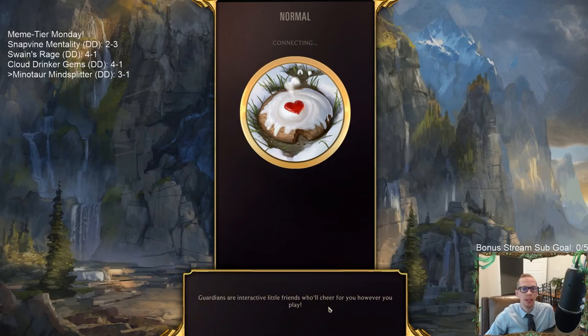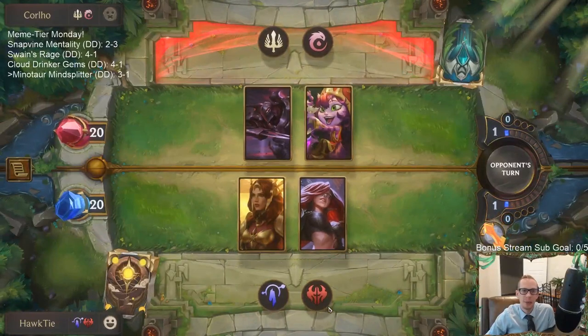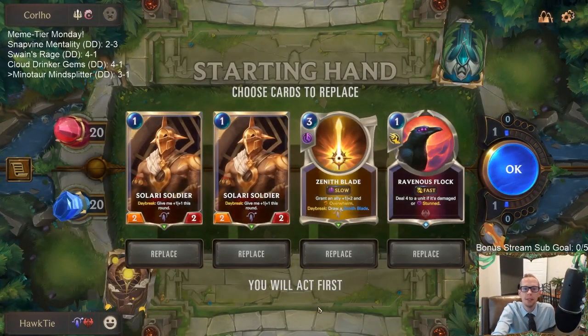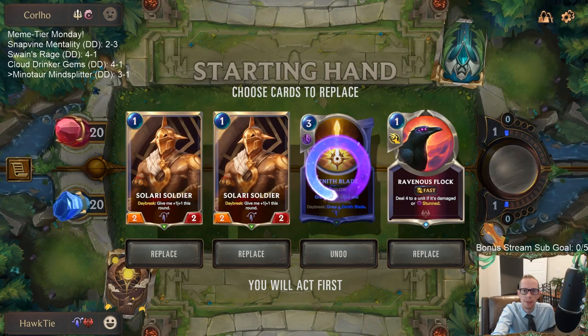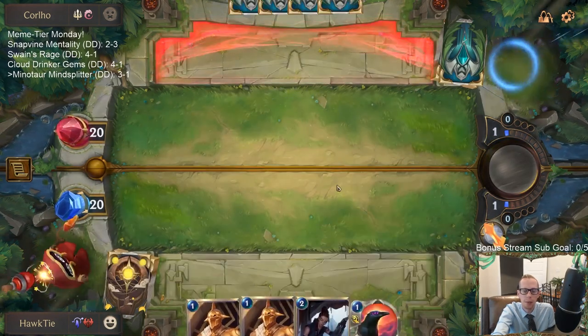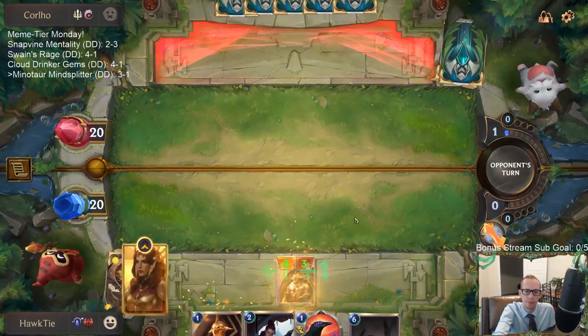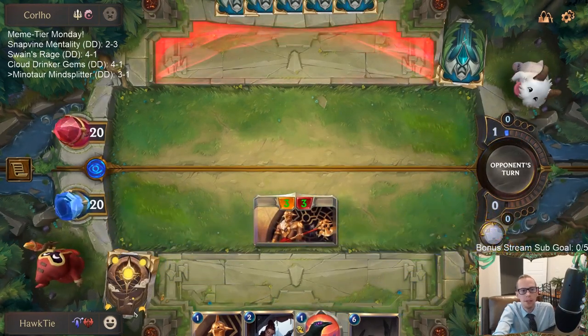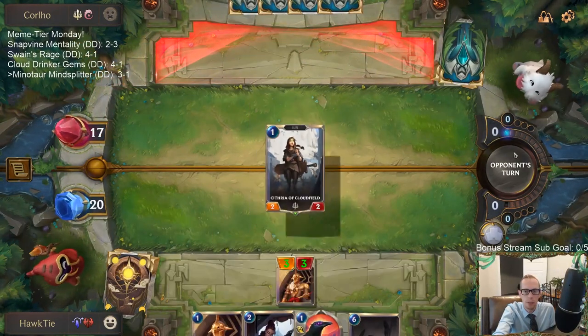It's been a little while since I've played a Leona deck but this one's been pretty cool. Shame surrender! That'll do — now they know for next time. We've got double Solari Soldier, Zenith Blade, Ravenous Flock — let's get rid of the Zenith Blade. We have three Leonas and three Arachnoid Sentries, so six early stun cards that make Ravenous Flock look really good.